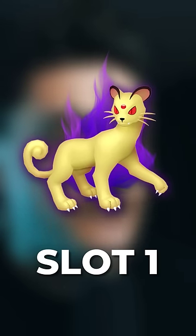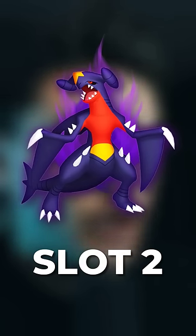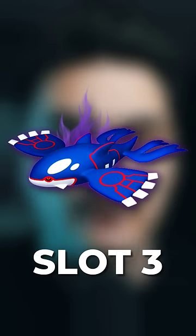In the first slot, Giovanni will always have a Persian. In the second slot, it'll have either a Garchomp, a Rhyperior, or a Nidoqueen. And in the third slot, a Kyogre.